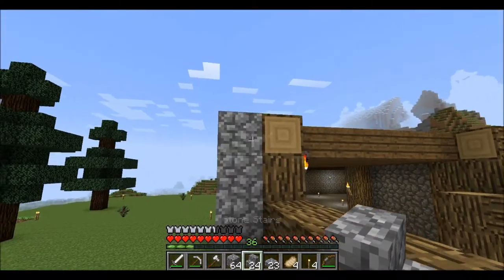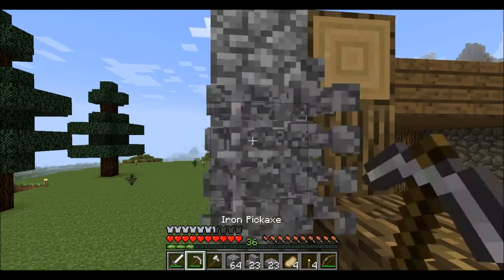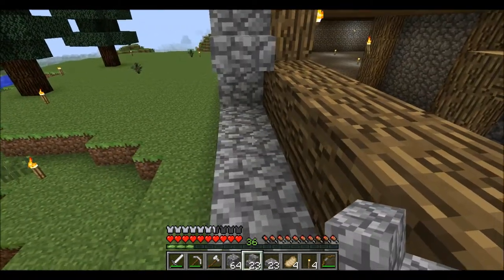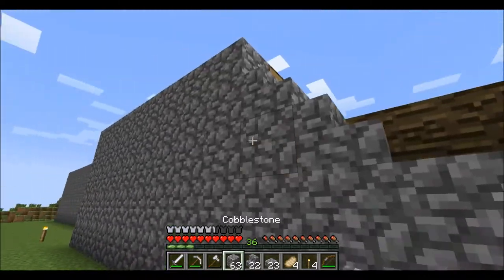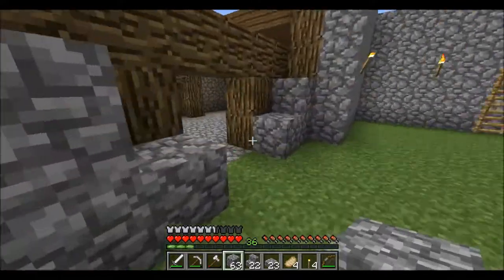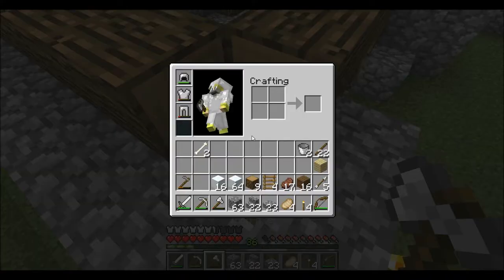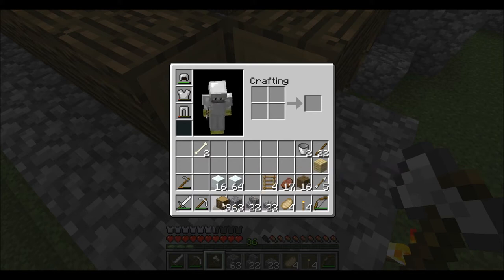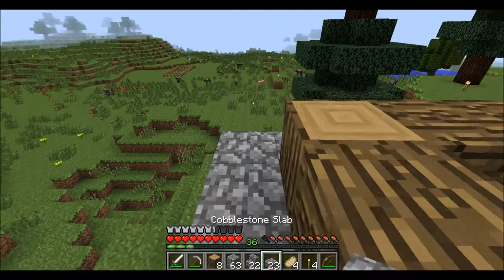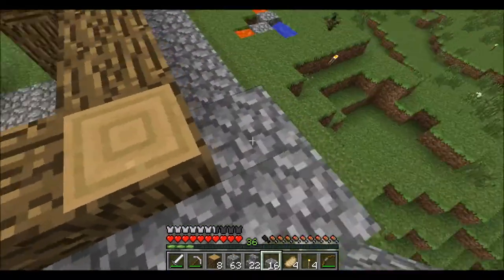What we want to do here is we want this to come down a little bit at a time. Put a stair there and one there as well. Fill that back in. Then we want the wood to only be half showing. We're going to put these slabs around the edge and that will make it look half covered.